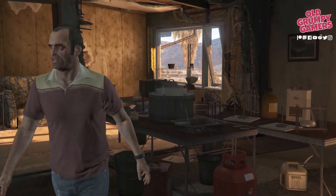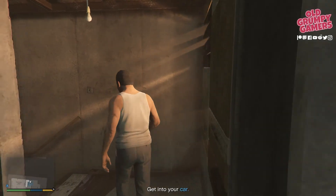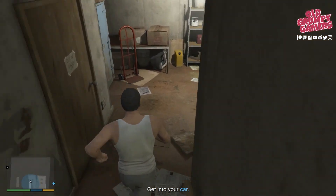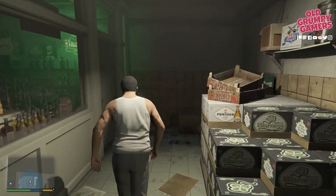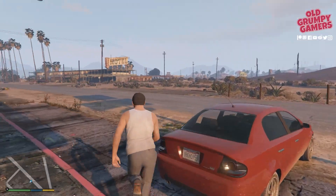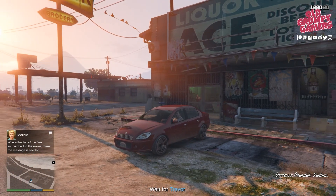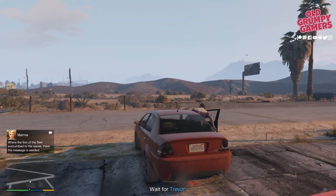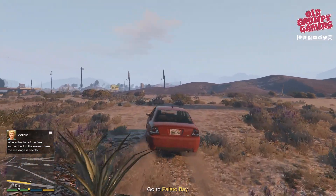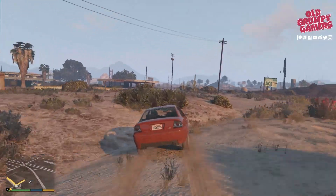We'll take control of Michael — hang a left, then down the stairs through the storeroom, out to the back of the shop, and into Michael's awaiting car. Don't mind Marnie, she's still hassling me from the Epsilon Institute. We need to get moving pretty quick smart. I found the easiest way is just to go cross country until you hit the major road.